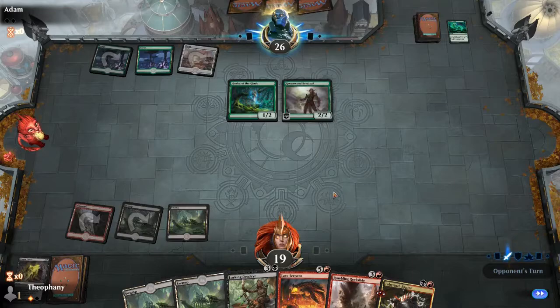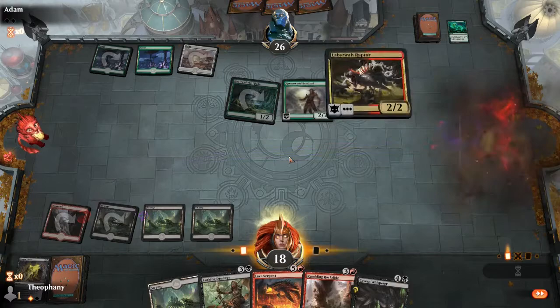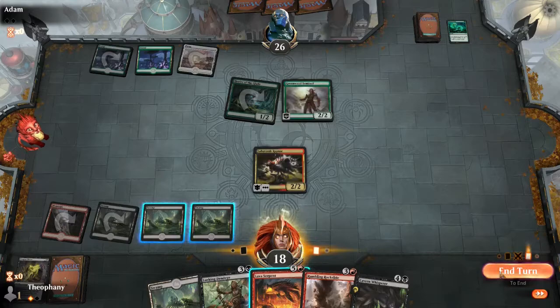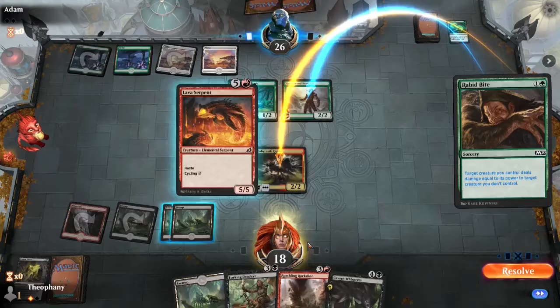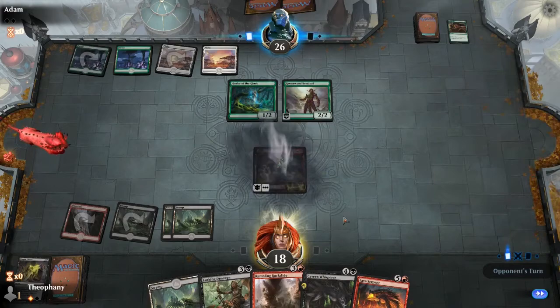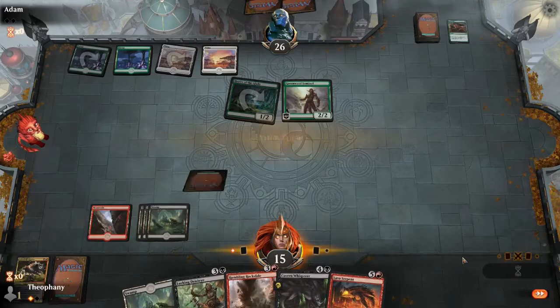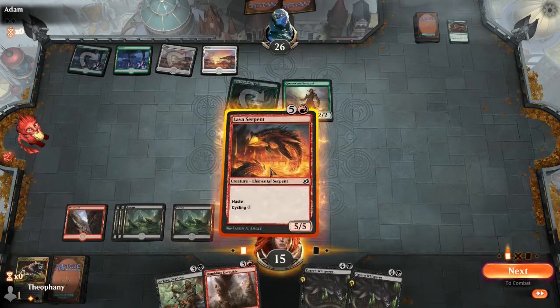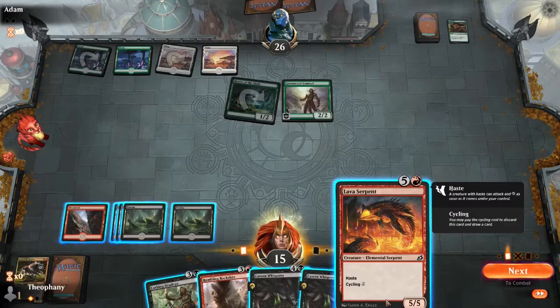All right, so I take one. I'm just gonna summon this guy, and we're gonna end our turn. Depending on what he does we might even just drop this. I don't care — we're just gonna let it resolve. I hate that card. I'm not gonna cycle this; I'm just gonna summon it. Now I wish I had dropped a mana. Wait a minute — oh that costs six. That is an oops moment. So I guess we just hard cast this guy.